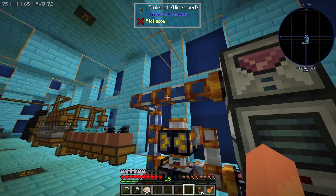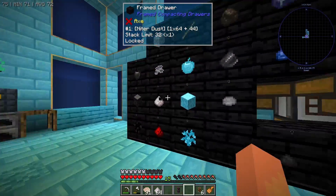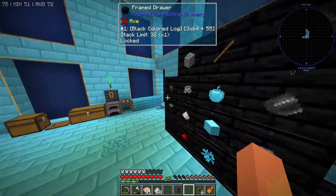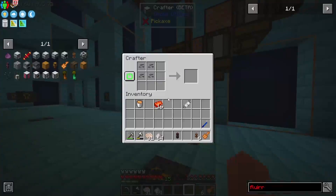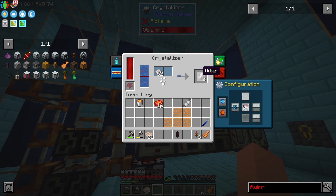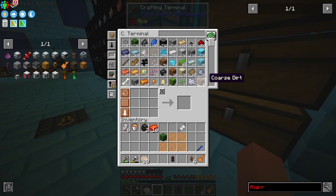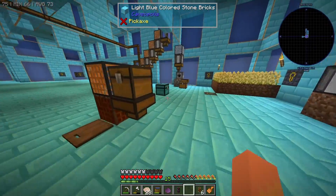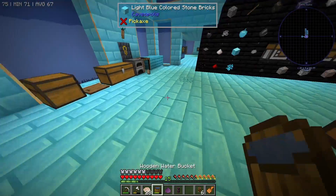We then need to find some of our niter dust, which we are sieving from the dust sieving. We're going to take all of this, pop it into the crystallizer, and — super slowly apparently — this is going to turn into niter. With at least six pieces of niter we're going to make purifying salt mulch, which will be used on a piece of mulch to make purifying water.